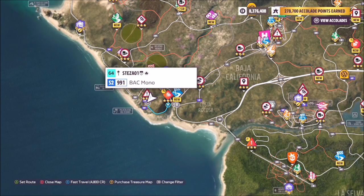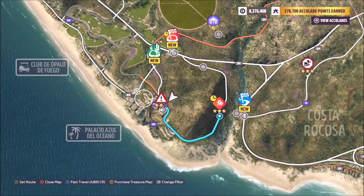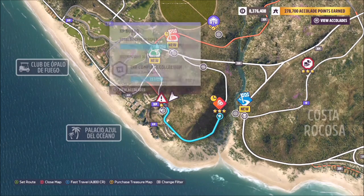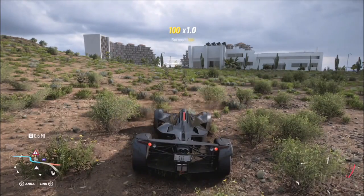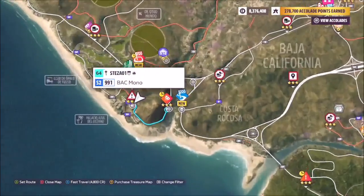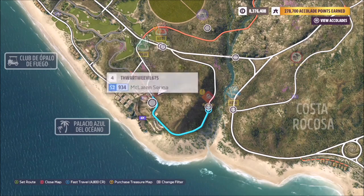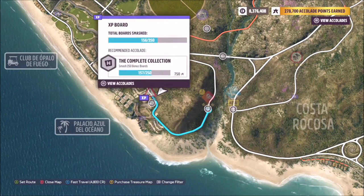Hello and welcome back to the channel. Today we're going to be going through how to smash these two elusive 5000 XP boards located at the Palazio Azul del Oceano hotel. First we'll go through the one located on the balcony, and then afterwards we'll go through the one that is sat on the hotel roof.